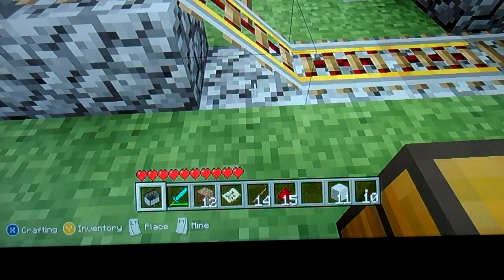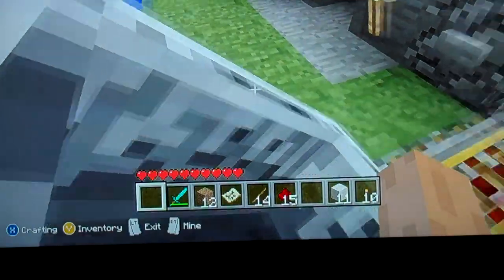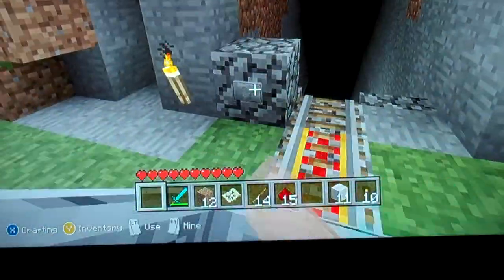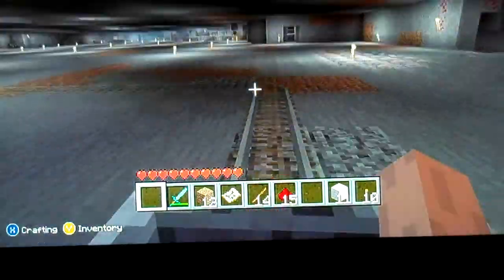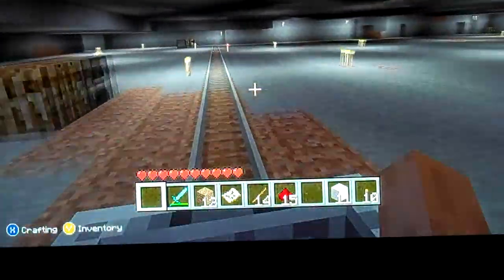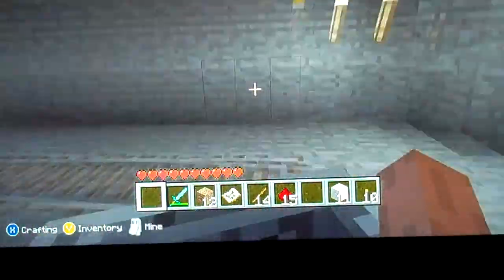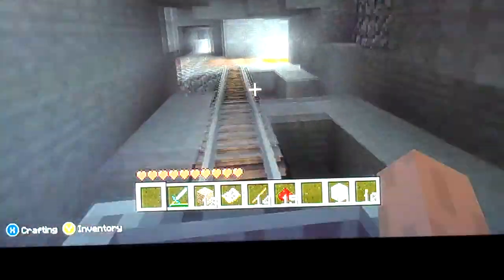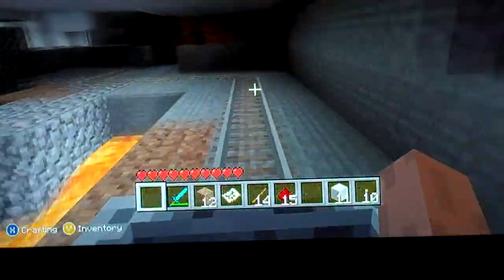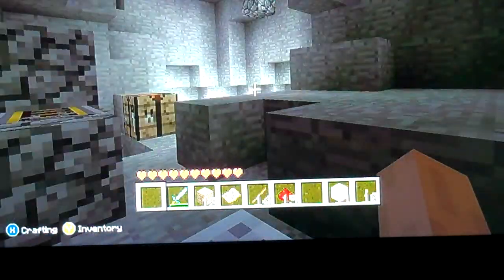And we would get buckets of lava. Let's take a trip down — my brother did most of the work down here, by the way. This is just completely gone. At most parts it's three high. We'd get buckets of lava, and as you can see, just a bunch of lava pools. It ends right here.